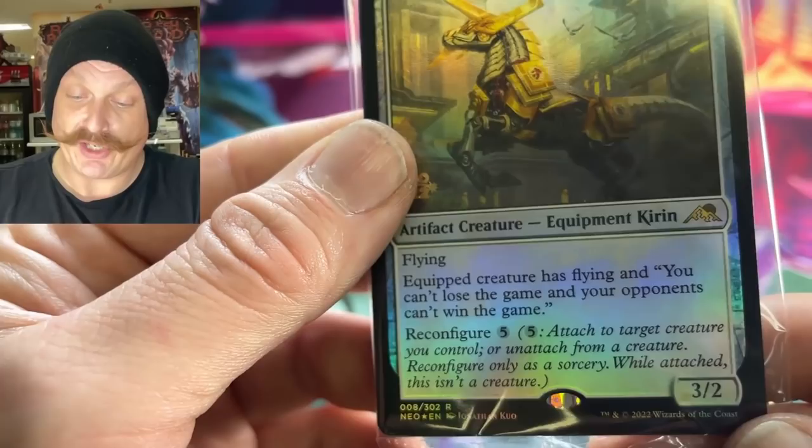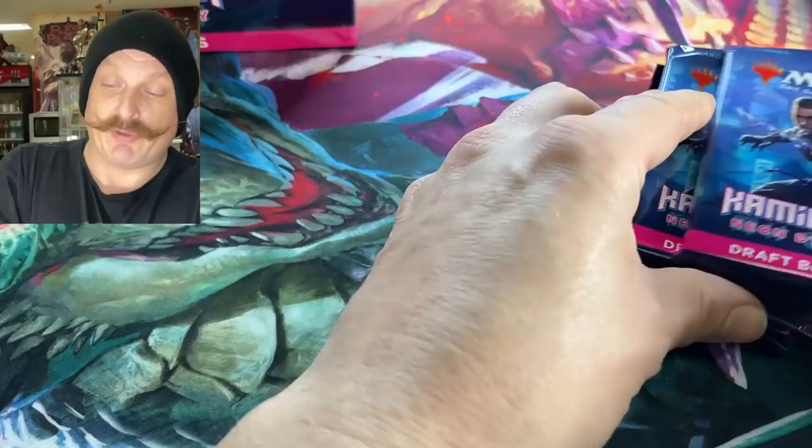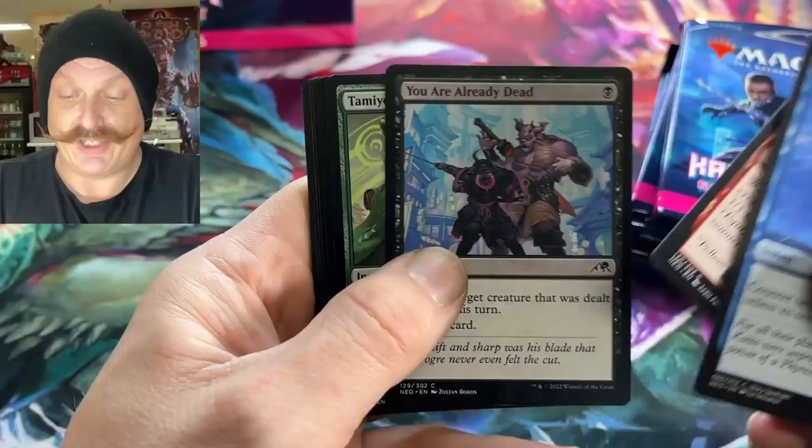We pulled an artifact creature equipment — equip creature is flying and you can't lose the game and your opponents can't win the game. That's pretty cool. This might be a slow pre-release judging by cards like that. You might be able to build a slow play deck. You're going to have to have some artifact removal. White's all about it — your favorite color.